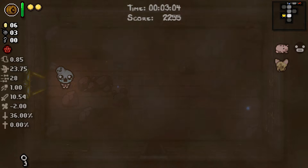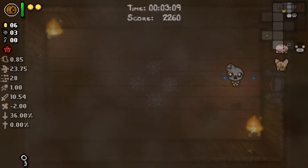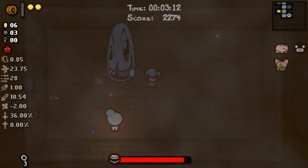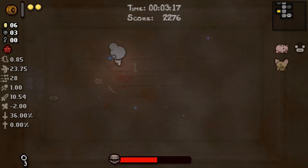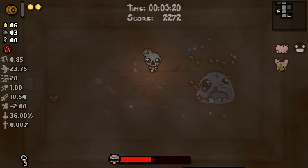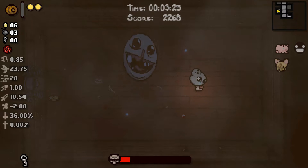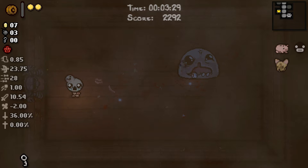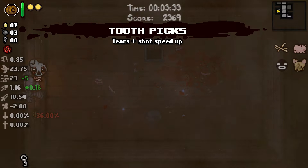Piggy Bank is very good — it's essentially a not-quite-as-reliable Swallowed Penny, so I'm very happy to have that. All right, we've got Monstro. Should be pretty easy to deal with since our damage is great. Don't get hit by that and we still have a chance at a deal. We are certainly going to try to go deals with the angel over deals with the devil, because deals with the angel we can actually take throughout the whole run. And we get a tears upgrade which is great.